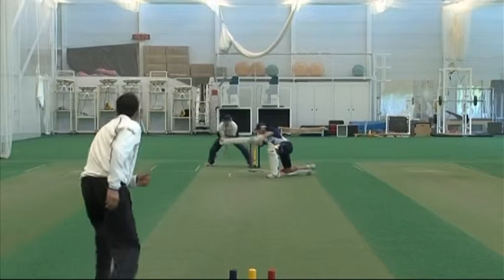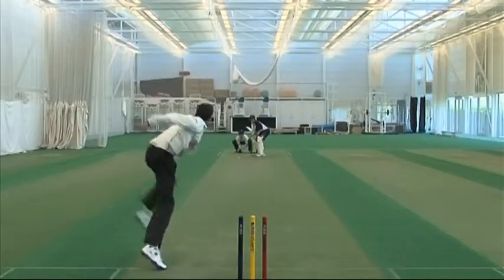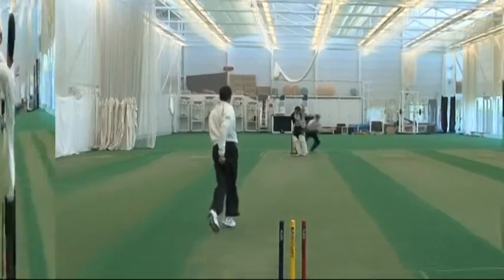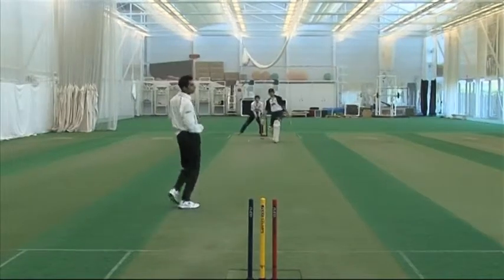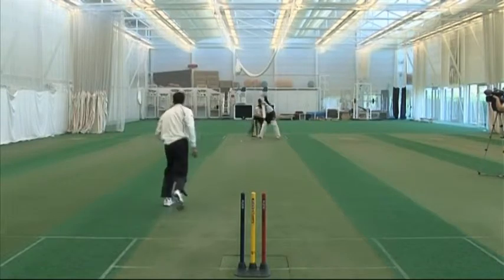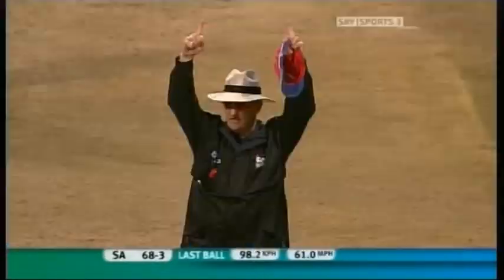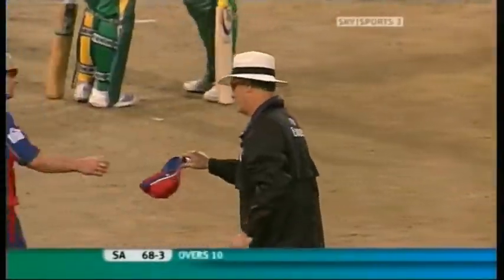It was a missed stumping — you'd beaten him in the flight but unfortunately the keeper missed it. That could frustrate you and contaminate the rest of your over, but you managed to keep a level head. Later in the over he used his feet and hit you over the top, and I noticed a subtle difference in the ball after that shot. It was a bit quicker, a bit flatter, a bit less spin — trying to get him to attempt the same shot again. The advent of T20 cricket has demanded greater variation and skill from bowlers.